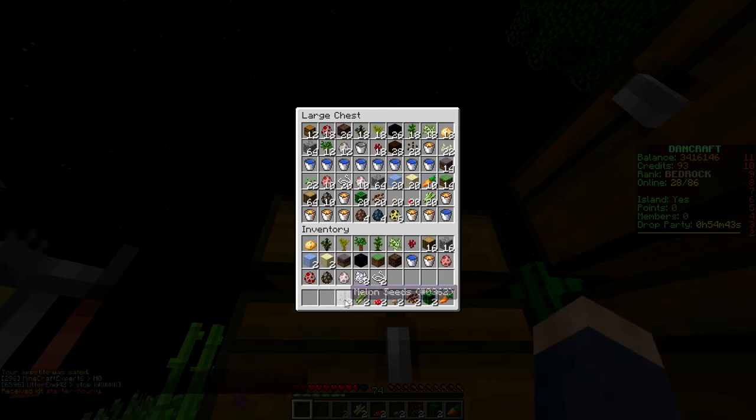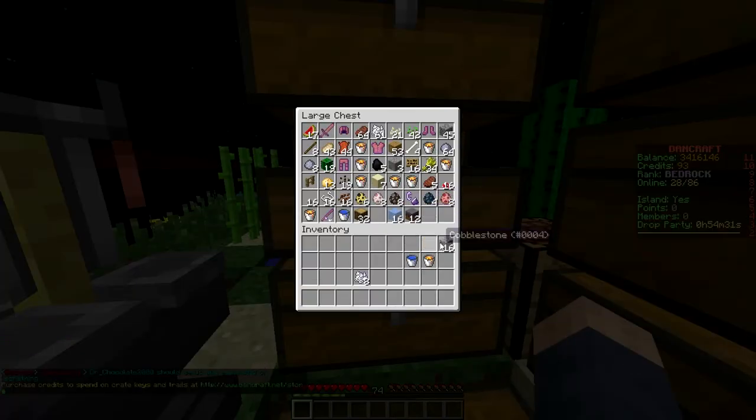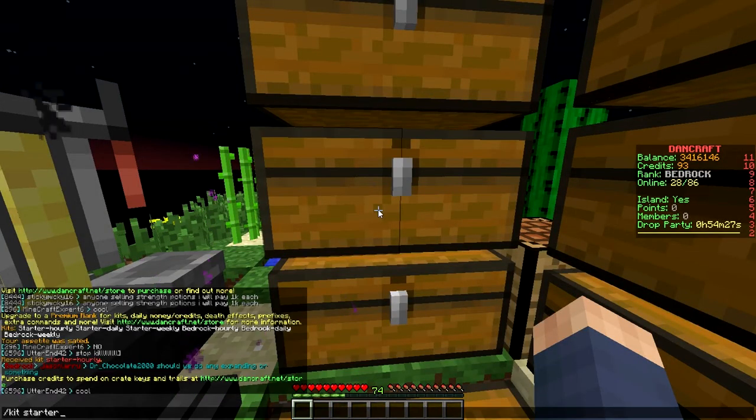All right, this all goes in this chest I'm pretty sure. You know, they should make a mod — if you guys know of one — where you press a button and it shows all the stuff you don't need and just shoots it into the chest. That'd be pretty cool.